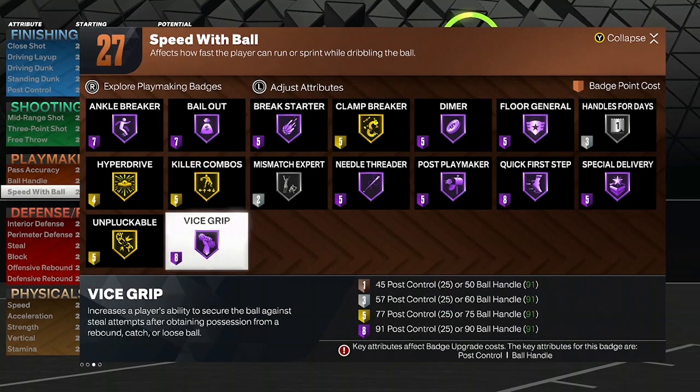It's a lot of playmaking with Hall of Fame, ain't it? Now for the defense badges: Ankle Braces gold, Interceptor bronze, Workhorse gold, Menace gold, Off-Ball Pest Hall of Fame, Pick Dodger silver, Challenger silver, and Clamps bronze.